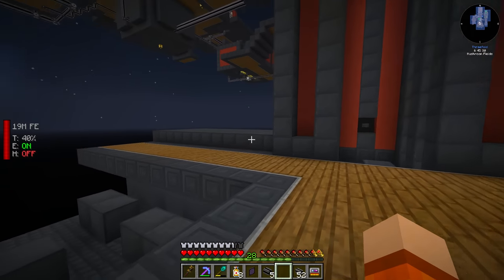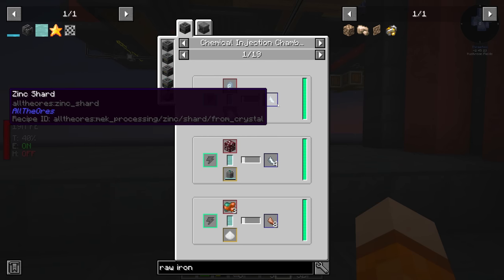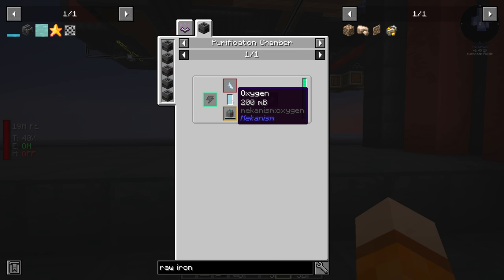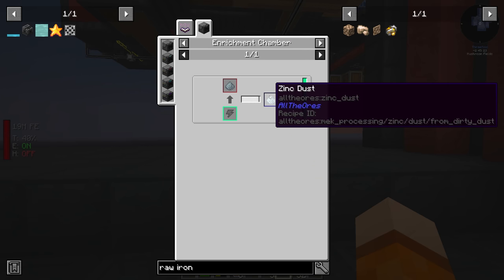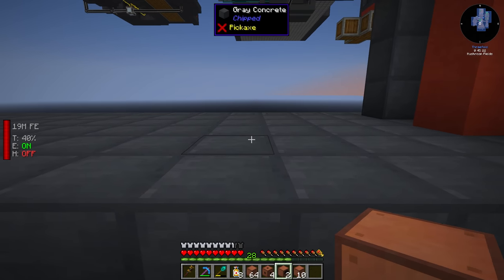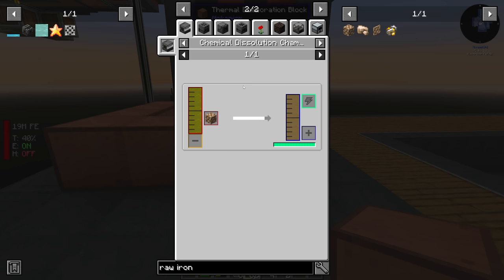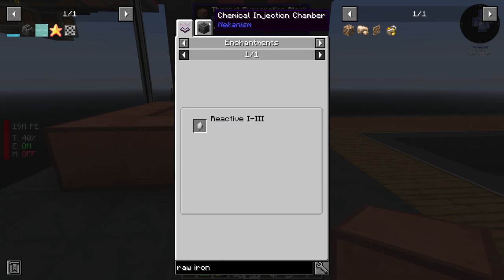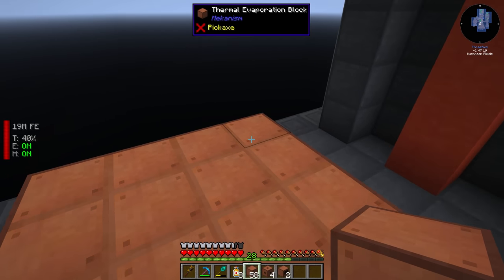Before we can start processing ores we need to produce a few liquids and gases. The first is hydrogen chloride, used to make shards in the chemical injection chamber. The shards go through a purification chamber with oxygen to give us clumps, then we crush for dirty dust, then enrichment chamber for clean dust, then smelt for ingots. We could squeeze more yield by using a chemical dissolution chamber on the raw ore with sulfuric acid, then chemical wash and crystallize - but that adds a lot to power cost, so we'll come back to that later.